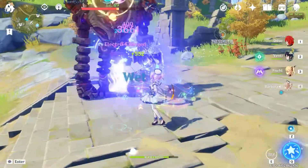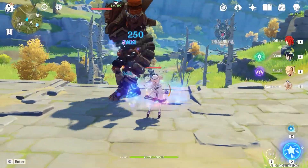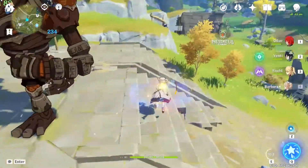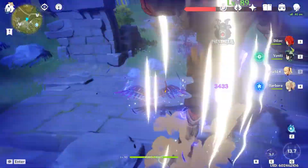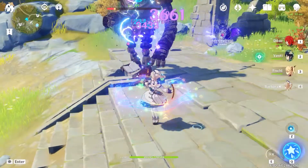This is very important because prior to C6, Oz will attack the closest enemy in the vicinity. Once you get C6, he will attack any enemy you are attacking as long as you are in range of Oz. The extra damage helps a ton as well.